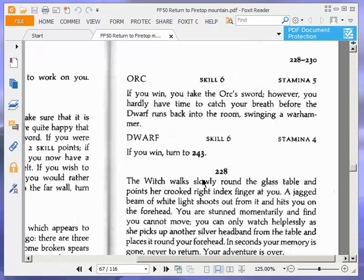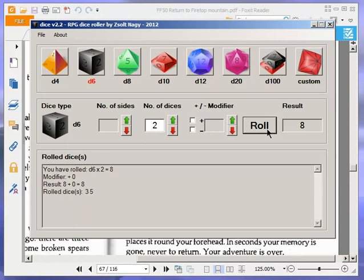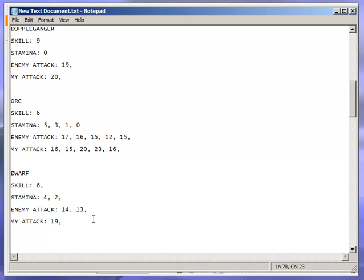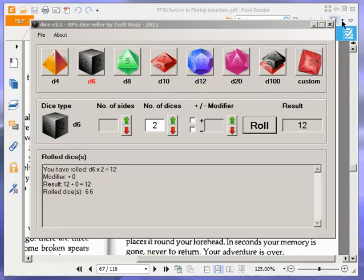If you win, you take the Orc's sword. However, you hardly have time to catch your breath before the Dwarf runs back into the room swinging a Warhammer. Dwarf: skill 6, stamina 4. Now we're doing the Dwarf — just 2 hits needed. He gets an 8, that's 14; I get a 7, that's 19 — 14 to 19. That's another 2. One more hit and the Dwarf is finished. He gets a 7, that's 13; I get a 12, that's 24 — 13 to 24, and I win. That's the end of the Dwarf.